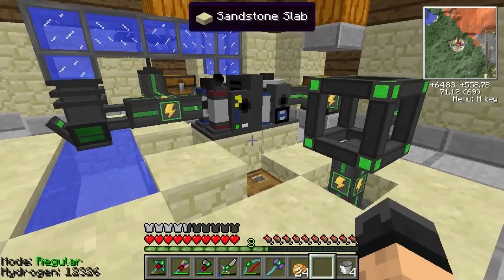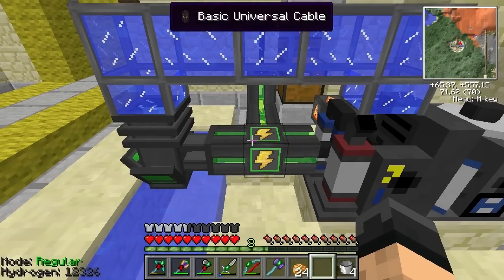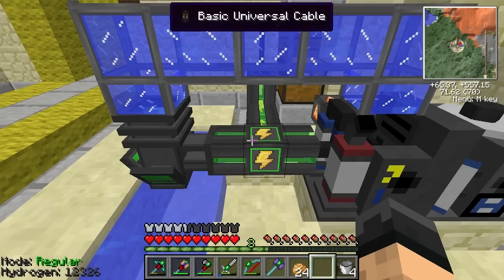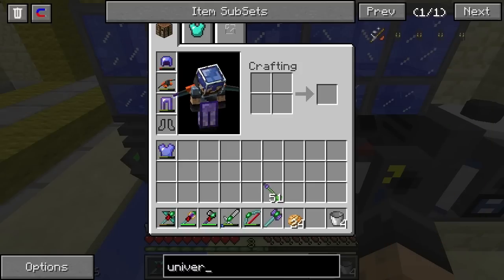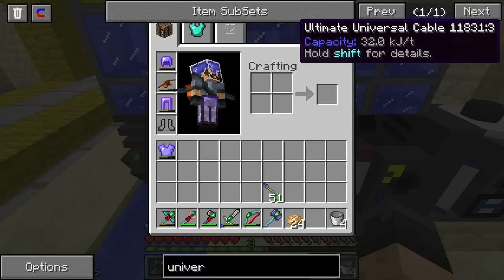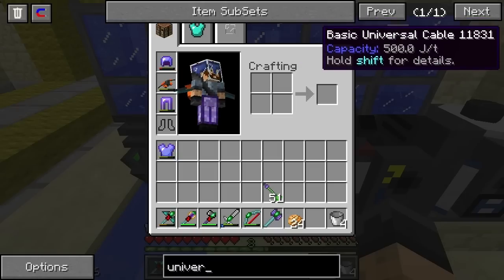There are actually two components. It was the Universal Cables — which, if you'll notice, now says Basic Universal Cables. There's now Basic, Advanced, Elite, and Ultimate, and they carry different amounts of power through them.